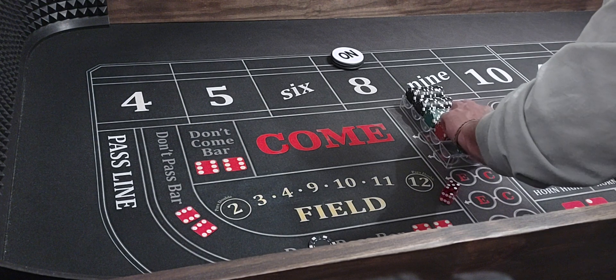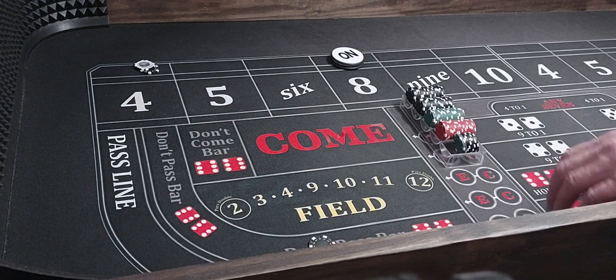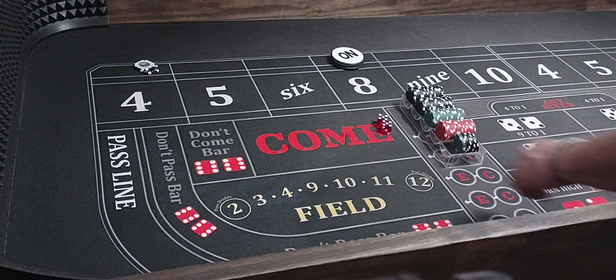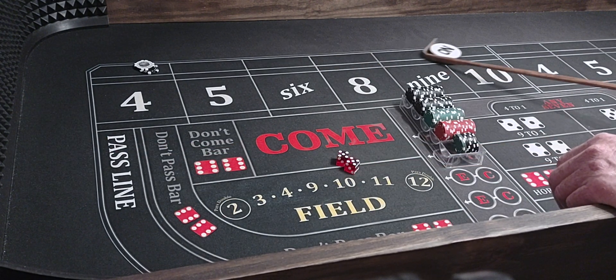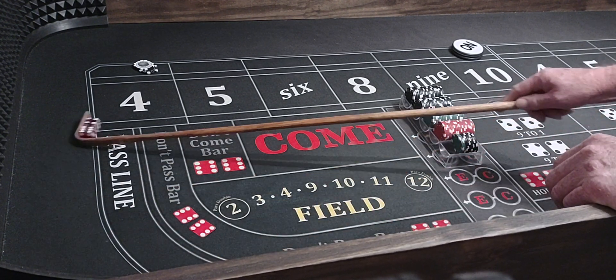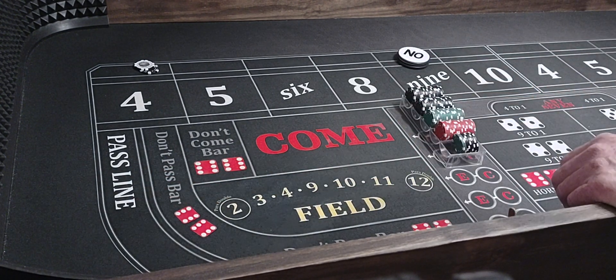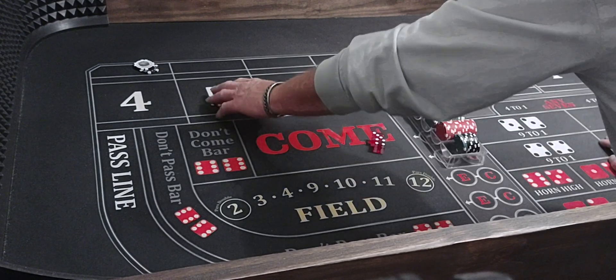$100 on the don't, $204. Coming out — six-five, frontline loser. We're not going to chase it. Hard 10 — 10 will be the point. Six-four-ten, hit the point. Coming out, five-four-nine — nine will be the point. Four-three-seven out. That'll win $100. We won our $100 back, so we'll try it again.